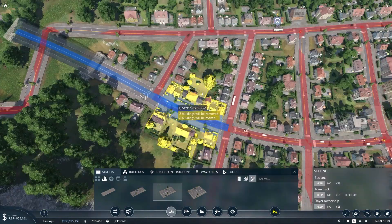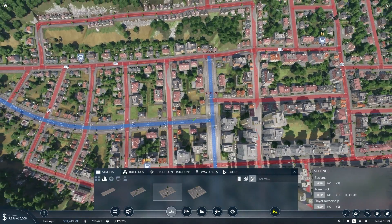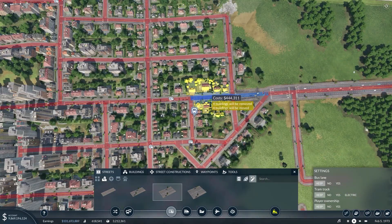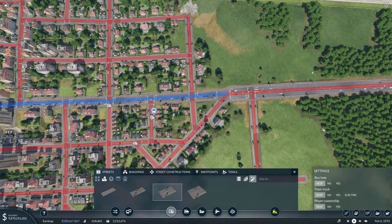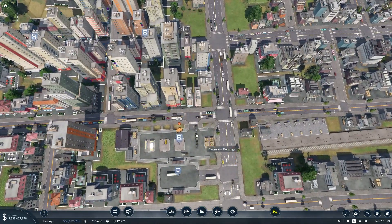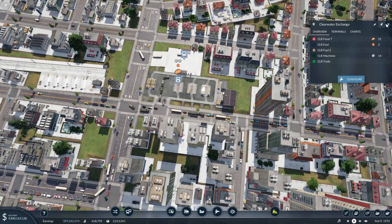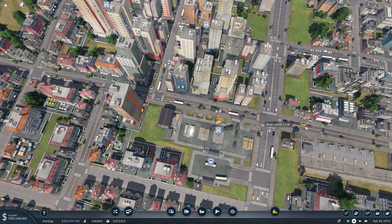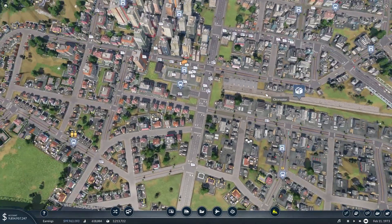We'll want to upgrade this road here as this is an outside connection, and make sure it connects up so we don't squeeze traffic anywhere. I think the last road upgrade is this one here as it also leads to an outside connection, and as we can see it's definitely getting used by a lot of vehicles at the moment. Hopefully that will start to fix a lot of this traffic. We might need to move this cargo truck stop somewhere else as it seems to be causing some traffic issues, but let's leave that for now and see if it clears up.